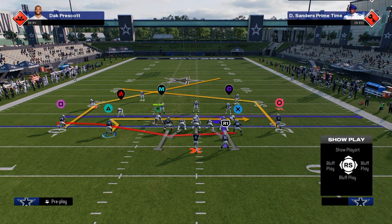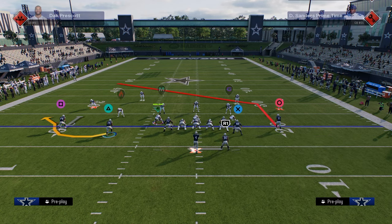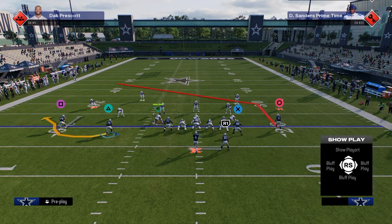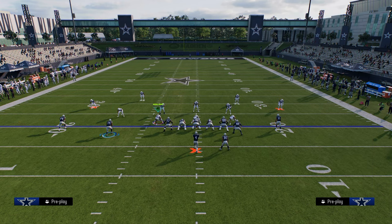The reason this is better than a standard post route — if you look to the left side, I'll put the tight end or slot receiver on a hot routed post, and you can see they're very similar to the one the X receiver is already on. But this route on the right is what's known as a sharp cutting post. It runs a little flatter and gets across the field very, very well.